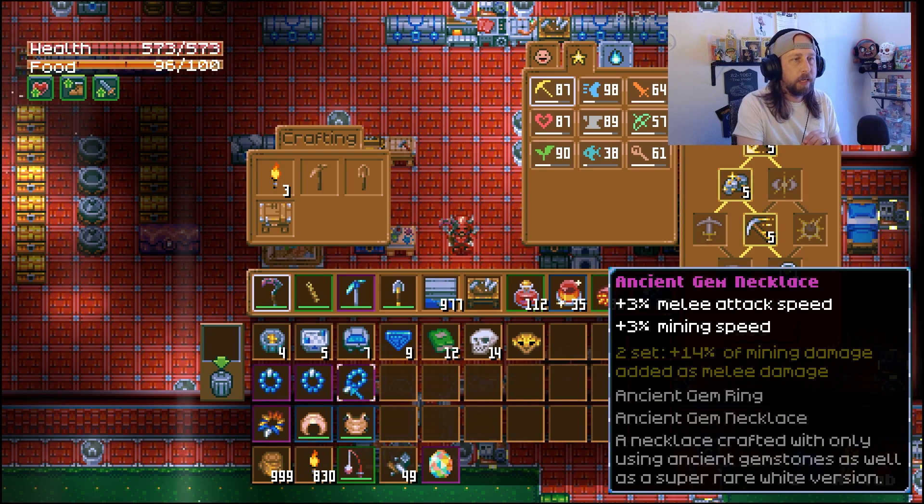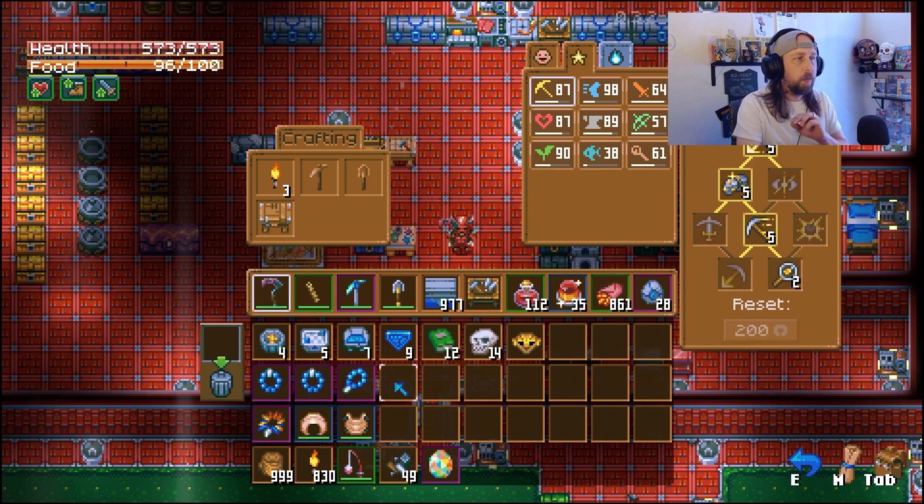The things we're really looking for are the ancient gem ring and the ancient gem necklace. The reason is twofold. We know that the ancient pickaxe got nerfed - it had 1671 mining damage that got dropped down to 302, as it was stated it was a developer tool used to break some of the walls. A lot of people were complaining the ancient pickaxe wasn't as strong anymore.